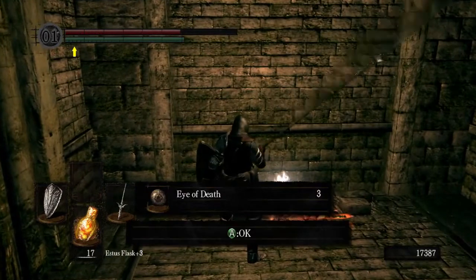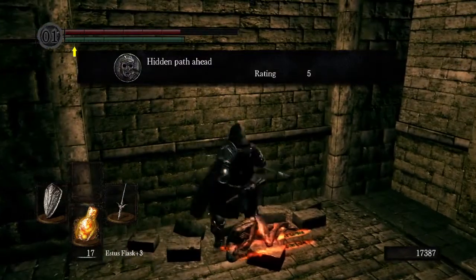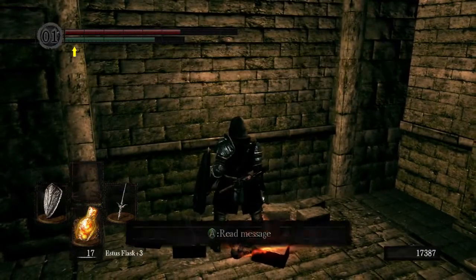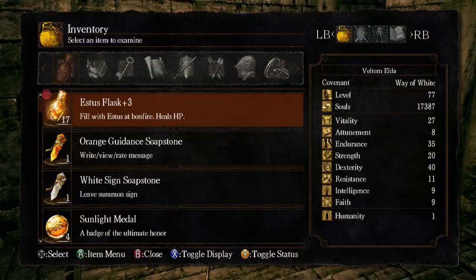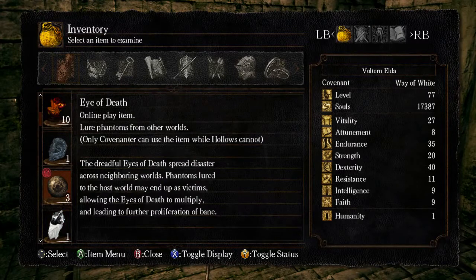Let's see, we got Eye of Death — three of them. 'Hidden path ahead.' Nope, no hidden path, definitely no hidden path. What is an Eye of Death? 'Lure phantoms from another world. Only a covenanter can use this item while hollows cannot.' I have no clue what that means.